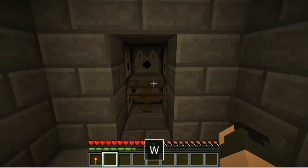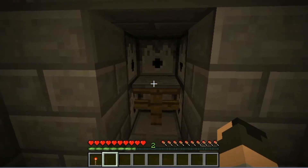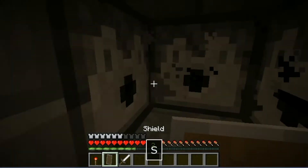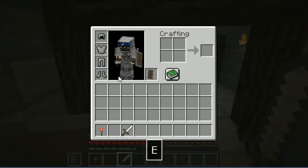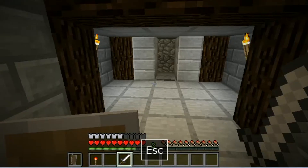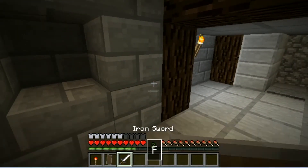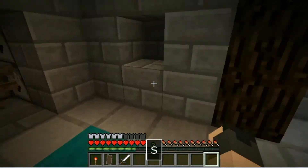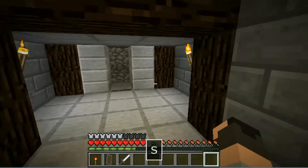Now there are a couple of things in this area. First off, we have our armor stand equipper. This is much better than the other ones that are used, because all you have to do is walk and then you're equipped with a shield, a sword, and a full set of chain armor. That's pretty cool.